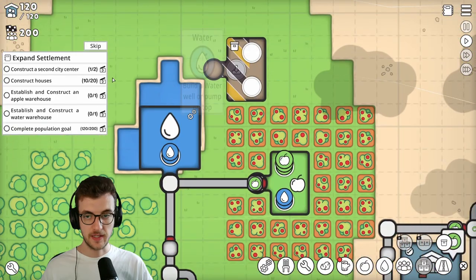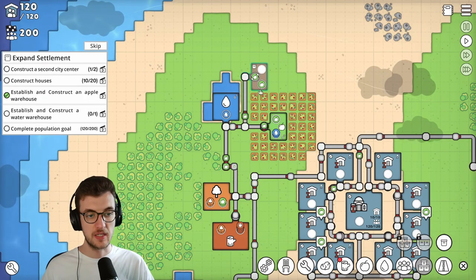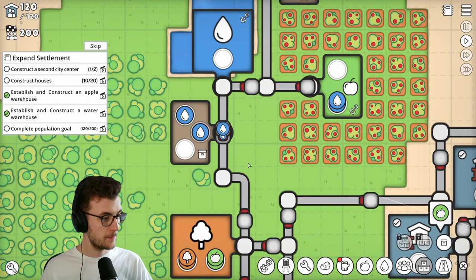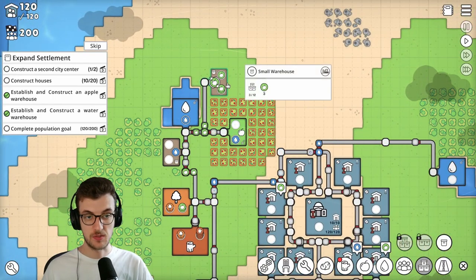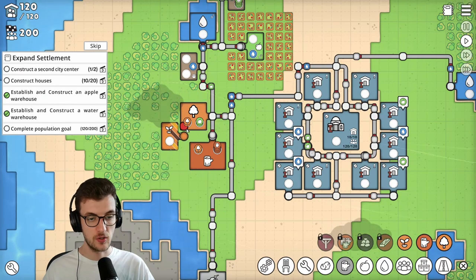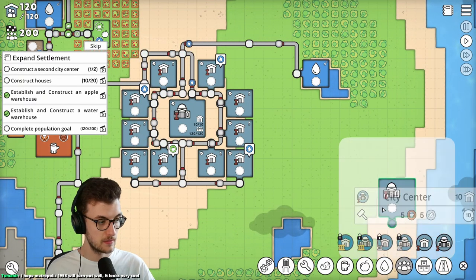I'm going to stick a warehouse up here. Did I pick what goes in it? Apples. Is it going to store excess apples and then bring them out if needed? Eventually this will fill up. What was the other one? A water warehouse - let me construct another one right here. We've got second city center. What's this - a forester? I feel like I need to build one of these. Is this going to create new forest for me? We'll find out.